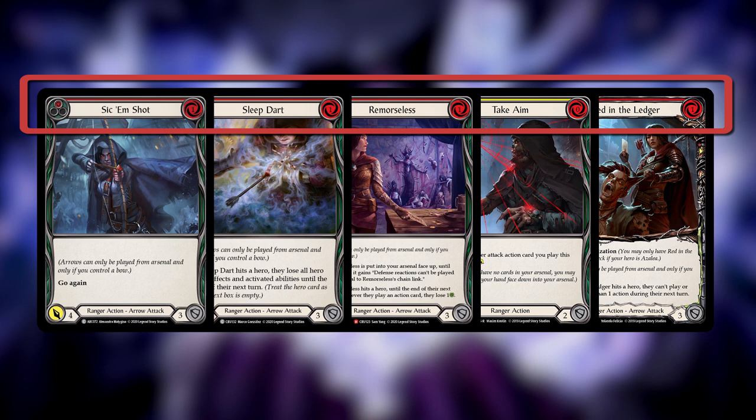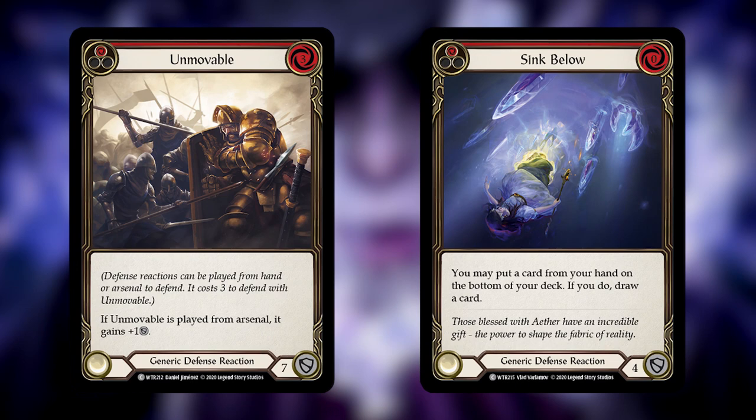The next step is looking at your deck and deciding how many defense reaction cards you want to play. In Blitz we'll probably play around four to six defense reactions — six is the high end and four is about average. There are some decks, and this ranger deck may actually be one, that play very few or even zero defense reactions, focused entirely on getting 20 damage faster than your opponent. Overall you should consider defense reactions an invaluable part of your deck and think about how many to include.